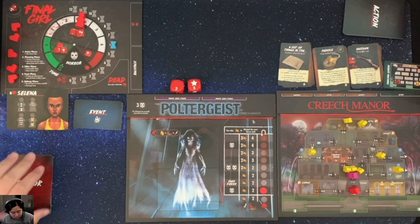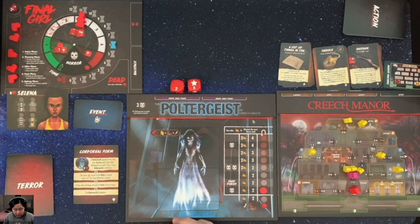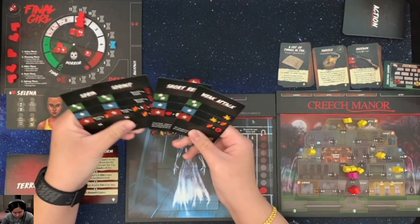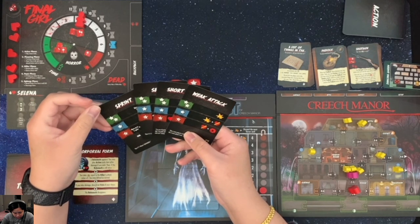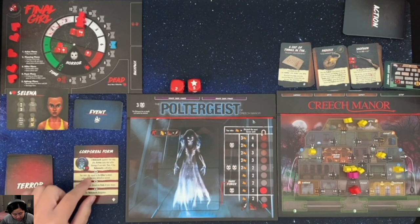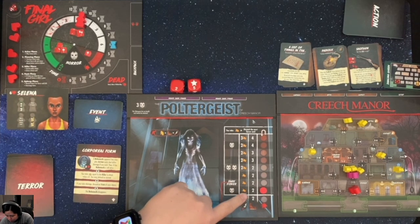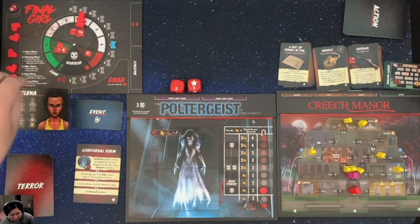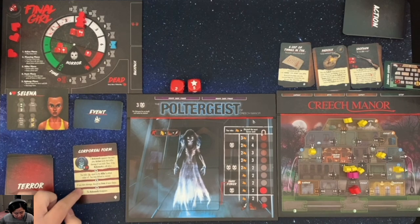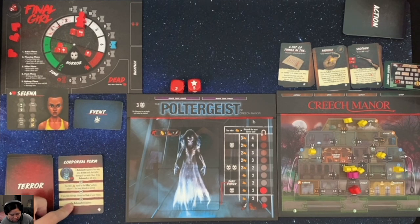Now we draw the terror card - 'Corporal Form.' A behemoth appears. You may play action cards that inflict damage if you wish, but if the behemoth is still alive, consequences follow. I don't think I can actually kill it. Since it's still alive, I take damage equal to the killer's attack value plus one - the attack value is one, so I take two damage. I have nothing to defend with. It says if I take damage I must discard an item, but I have no items. Then the behemoth disappears.